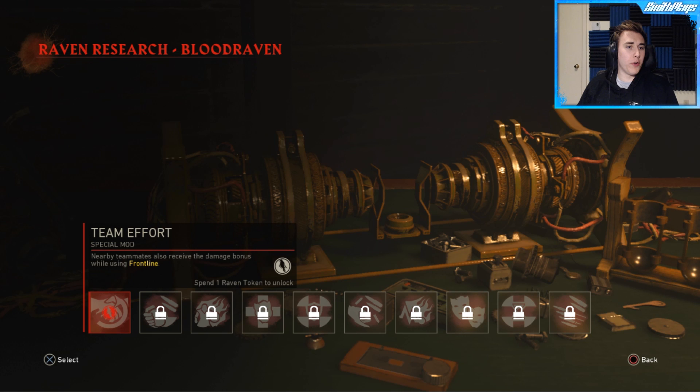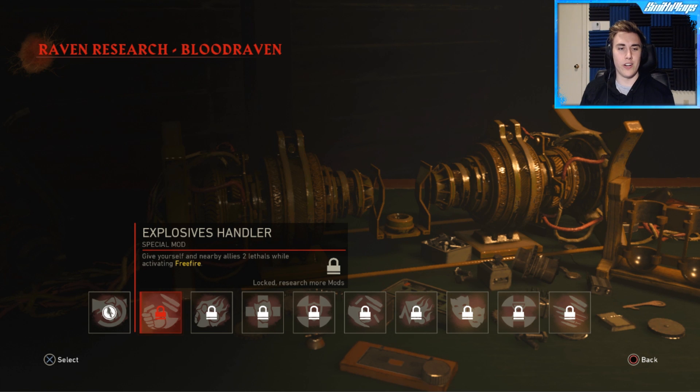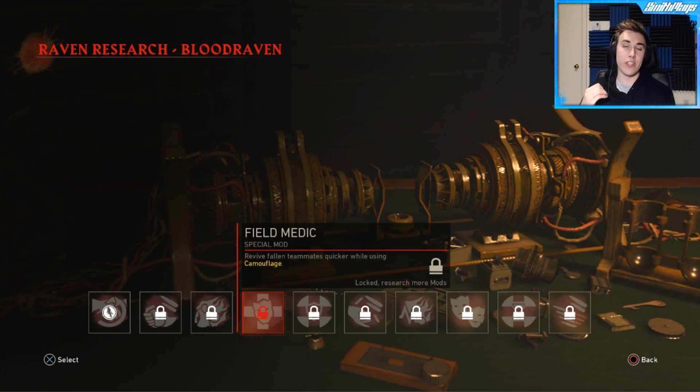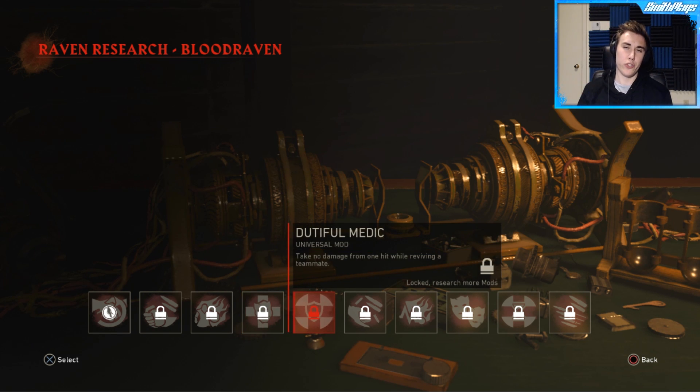Moving on to Bloodraven, nearby teammates also receive a damage bonus while using frontline. Moving on to Explosive Handler — it basically just gives you grenades while you're using free fire. Moving on to Protector — this basically makes it so that when you use shell shock you gain health. You've got Field Medic which makes it so that you can revive people faster while you're using camouflage. The next one is also around medic — it basically makes it so that the first hit you get from a zombie while you're reviving someone doesn't actually damage you.